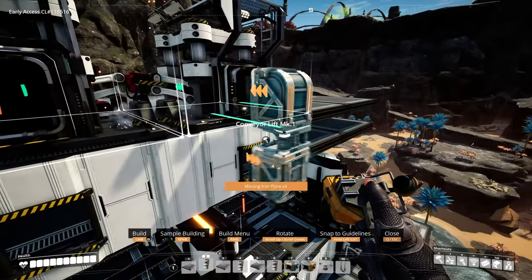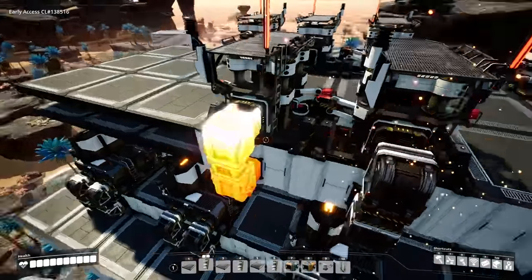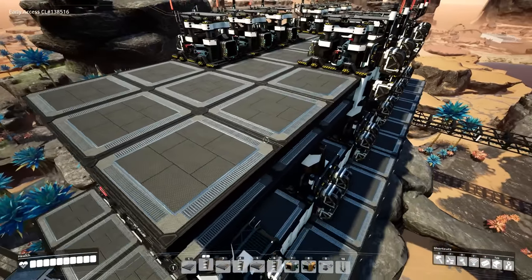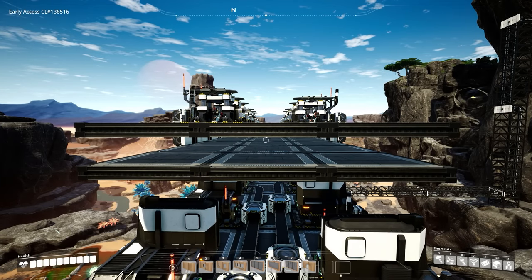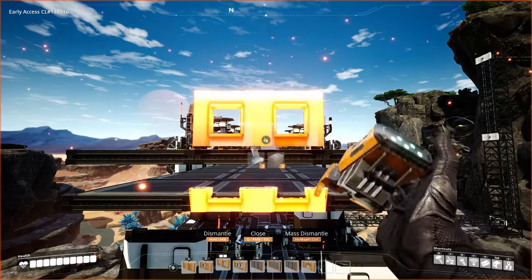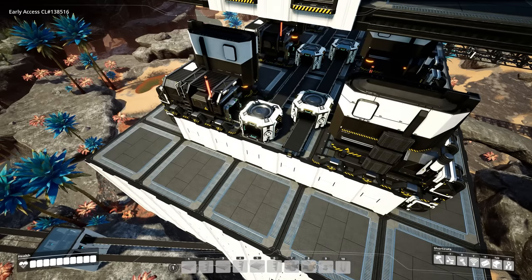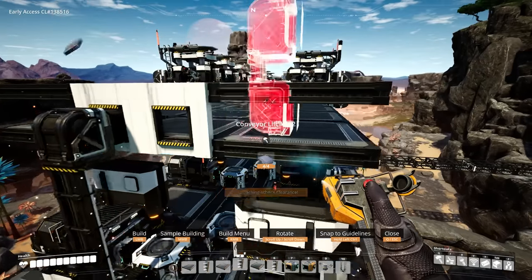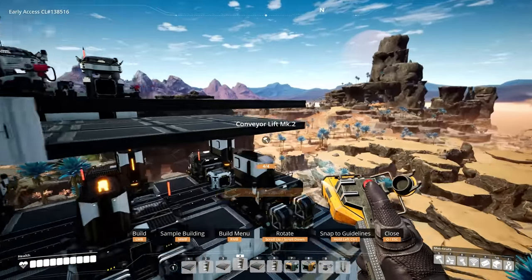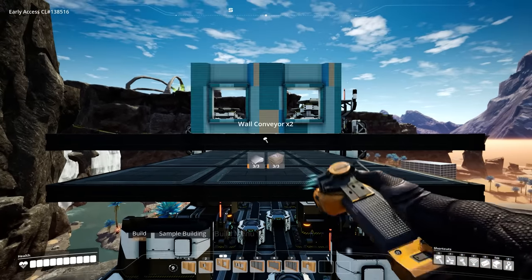Now we'll get our lifts in place and then bring up our resources from below. On this short end, take our two-wall conveyor and using Mark 2 lifts, bring these up. Make sure to build the walls first.